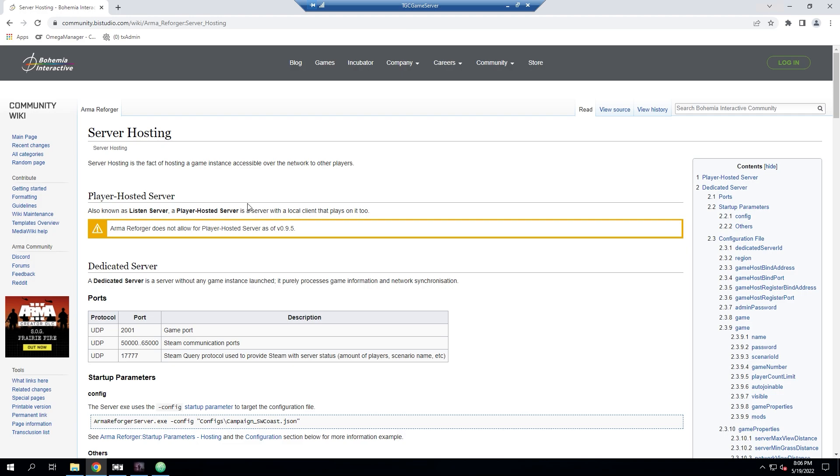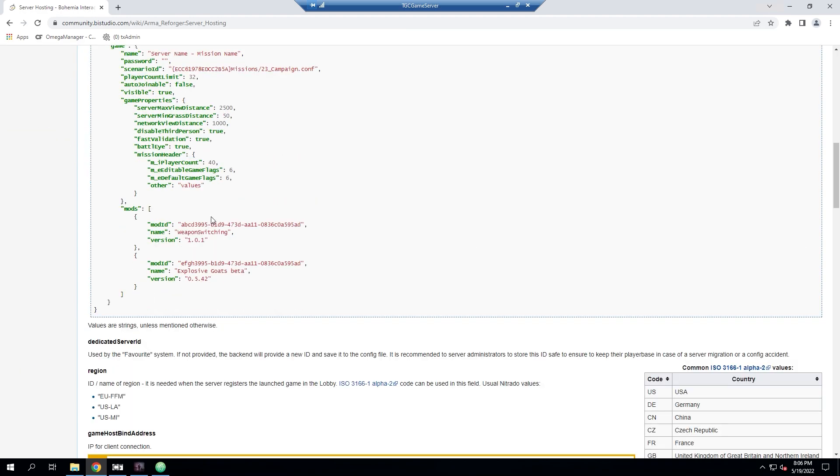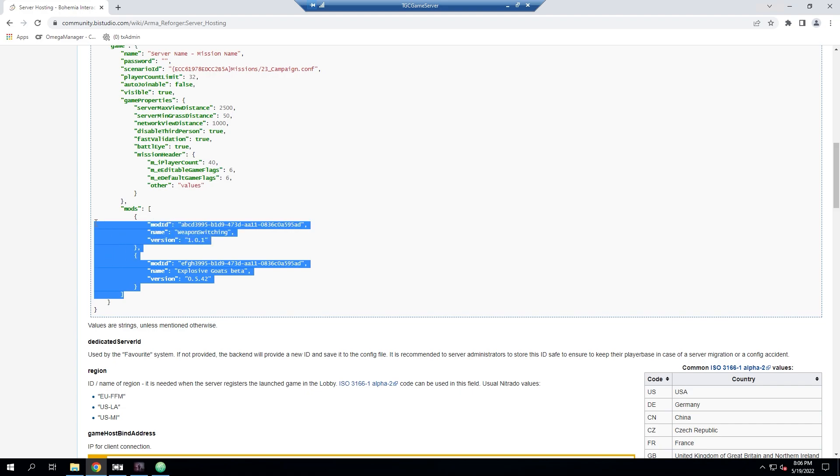We have our mod section, and for ease of use I brought up the server hosting wiki page from Bohemia. We'll scroll down to the example config — it reminds us how the mod category is supposed to be set up. You have your mod ID, your name, and your version. This is typical JSON formatting. I'm going to copy this whole section so I don't have to do the spacing manually. This page will be linked in the video description. I'm copying from the closed bracket up to the top — the entire mod section.